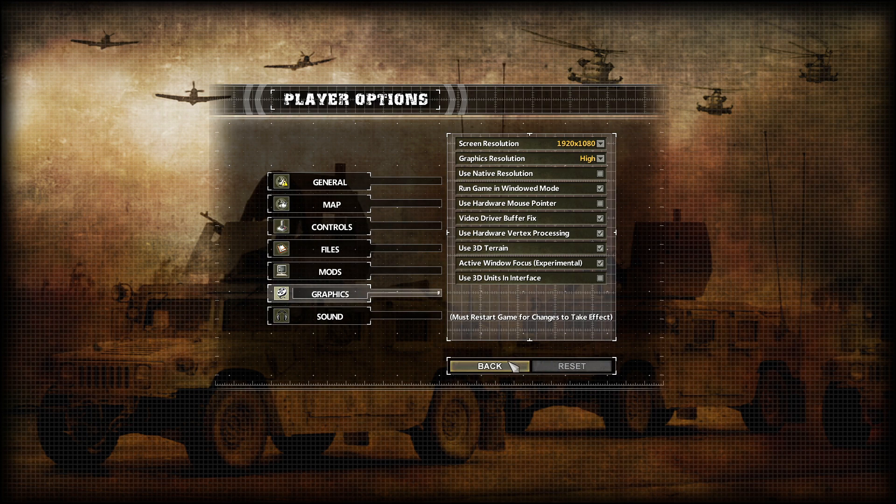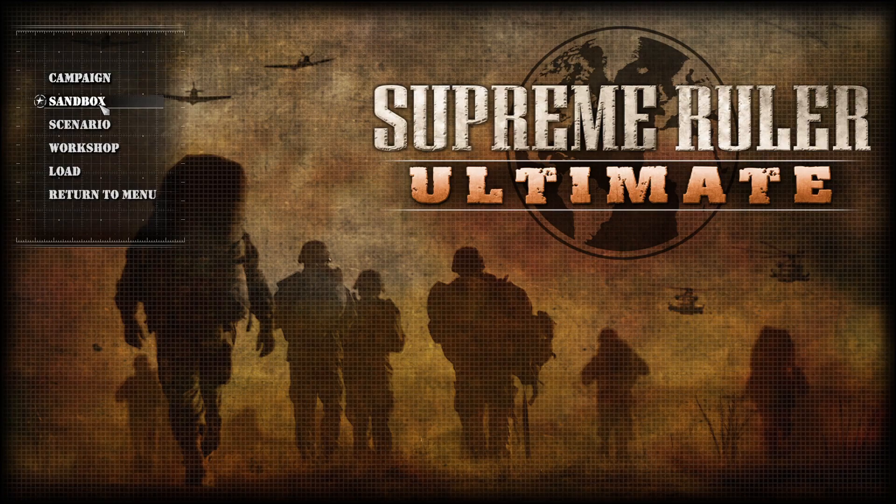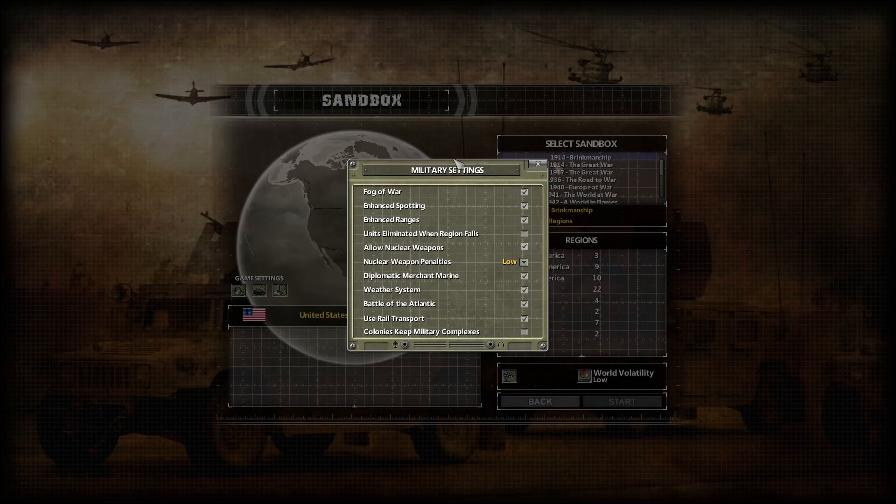Another thing that helps with lag as well as day processing speed: back out of here, go to single player sandbox, and click on the military settings. You'll see there is 'Units Eliminated When Region Falls.' If you turn this on, every time a nation loses and gets wiped out in their war completely, any remaining units they have around the world will automatically just be deleted. This helps keep units off the map and out of the game's processing, which can simultaneously help with FPS lag as well as day processing speed.